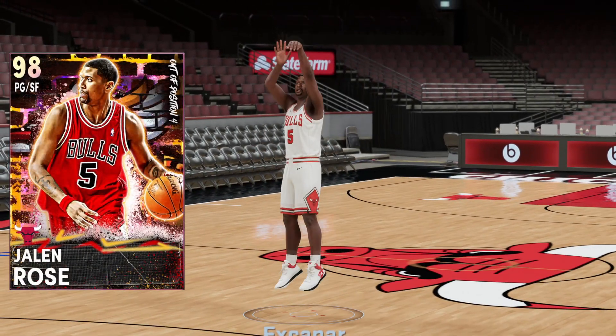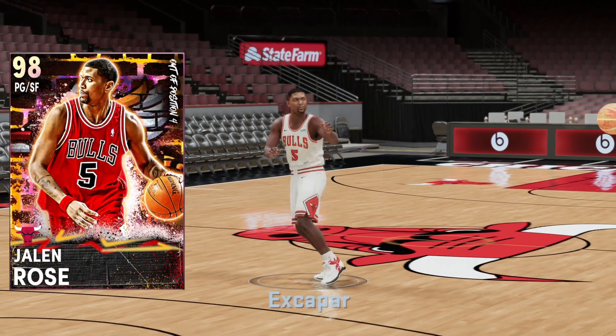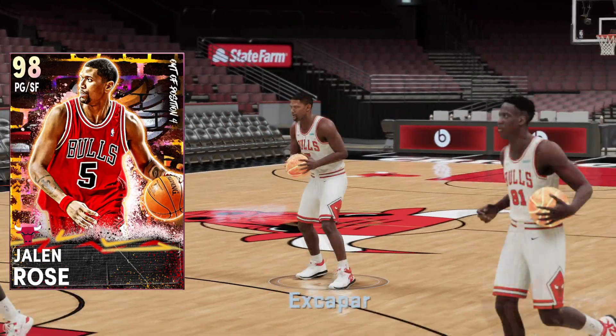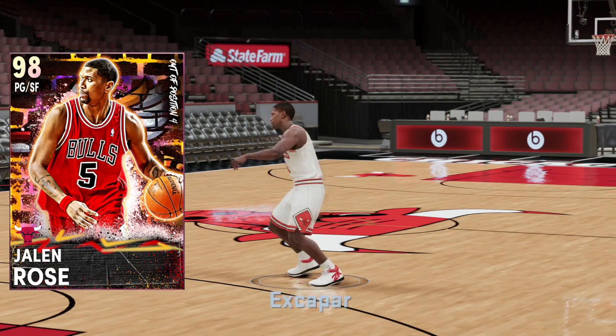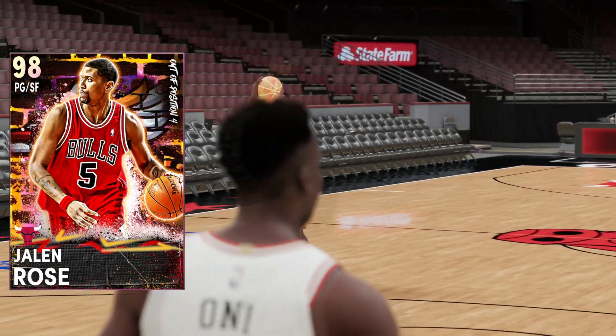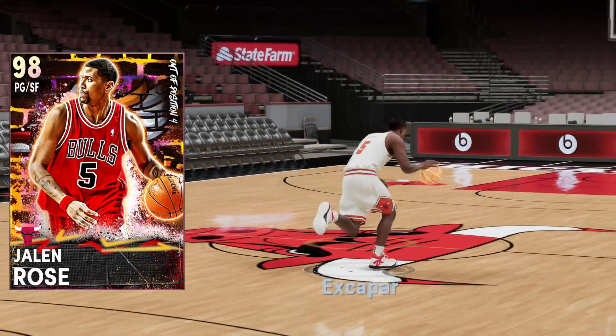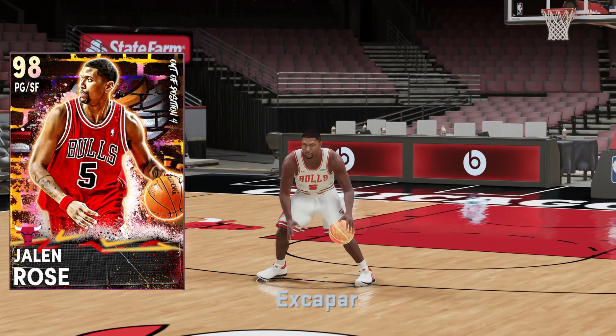Galaxy Opal Jalen Rose, yet another out-of-position PG that we got last year. Coming back to 2K21, he looks pretty decent. Jalen Rose is a six-foot-eight, seven-foot wingspan point guard slash small forward. Love that he has that small forward secondary position, makes him a lot more versatile than some of the other cards.